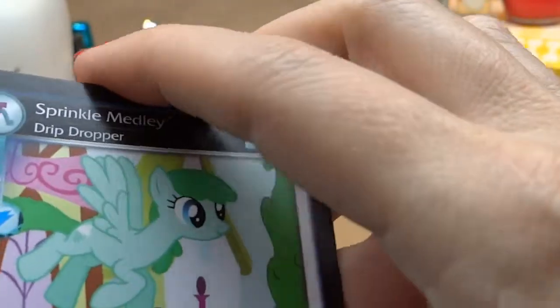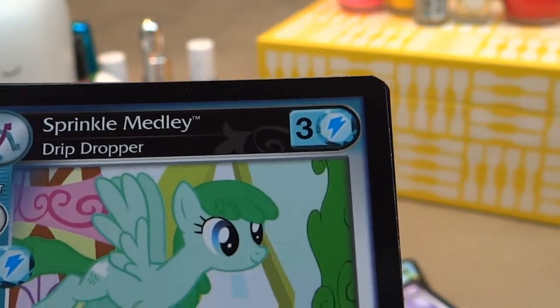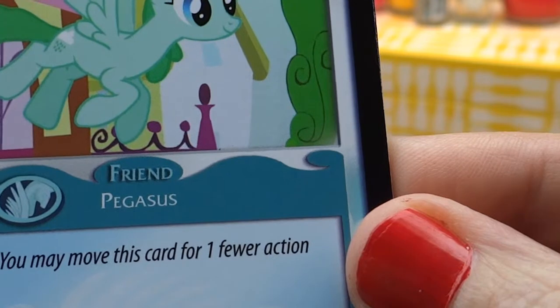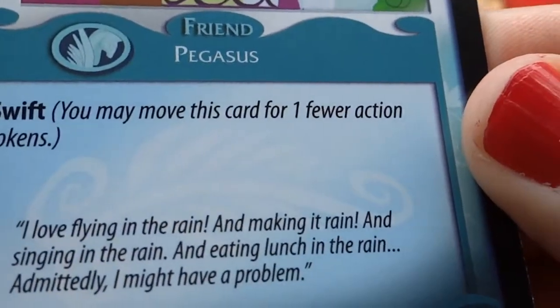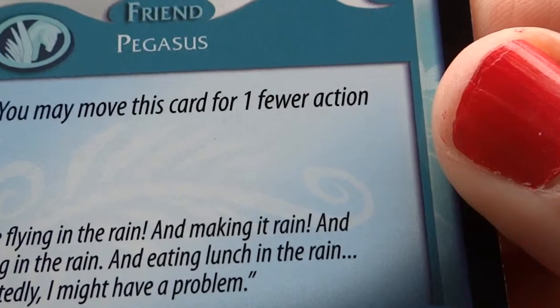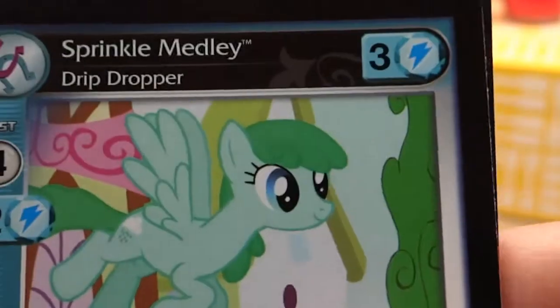Next, let's see who we have. We have Sprinkle Melody, Drip Dropper. Let's see what it has to say. Friend Pegasus, Swift: you may move this card for one fewer action tokens. I love flying in the rain and making it rain and singing in the rain and eating lunch in the rain. Admittedly, I might have a problem. I think she might need an umbrella, it sounds like.